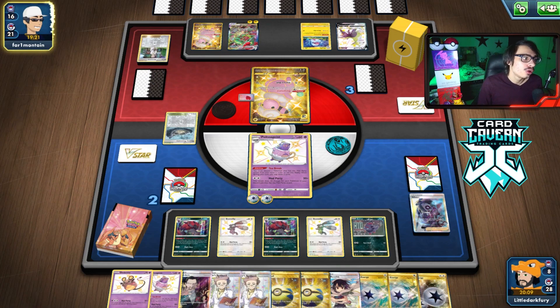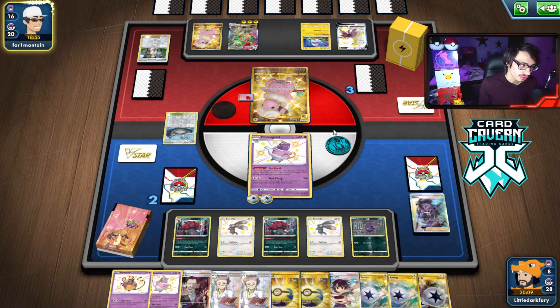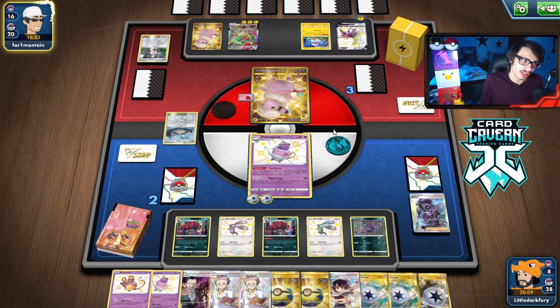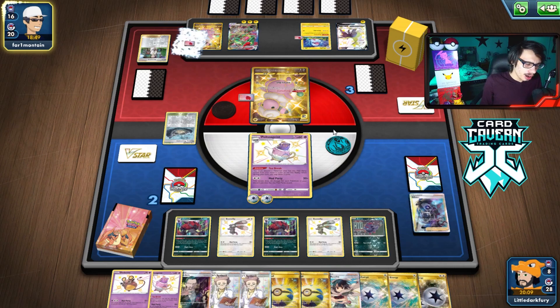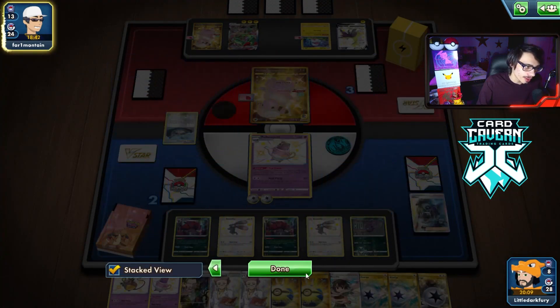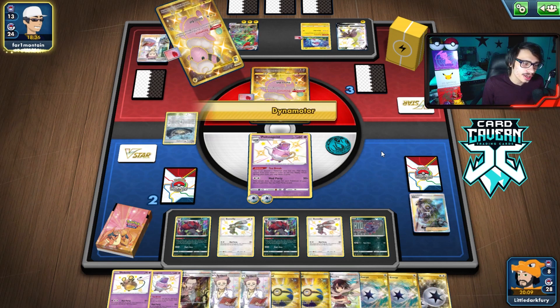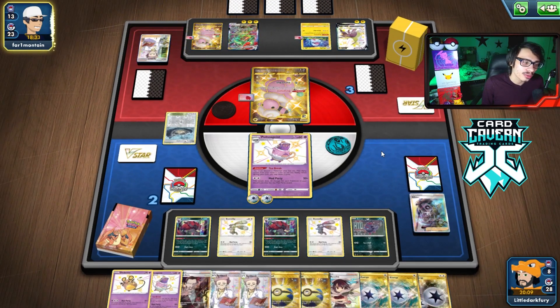We can do 260 damage this turn with Mad Party, so that should be game. They'd have to disrupt my hand or use Reggie Lecky to knock out both Bunnelbys and the Poltergeist — but they don't play it. That is game. We were probably going to win regardless — all we had to do was hit Rayquaza twice, but they benched the Boltund for me. I was hoping they'd bench a Boltund or Rayquaza V so we could win with Boss instead of hitting Rayquaza twice. Either way, as long as they had no way to take two prizes in one turn, we were winning.